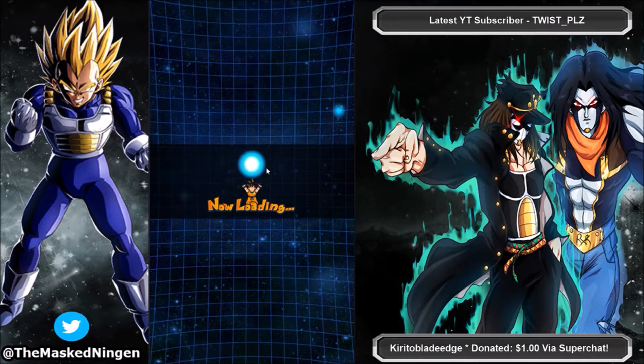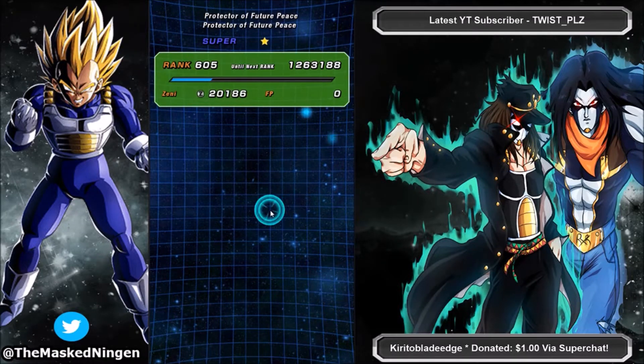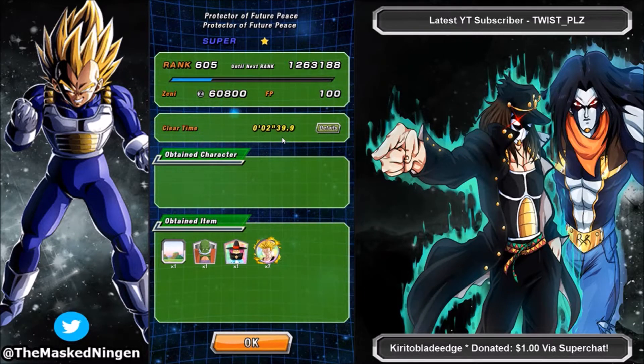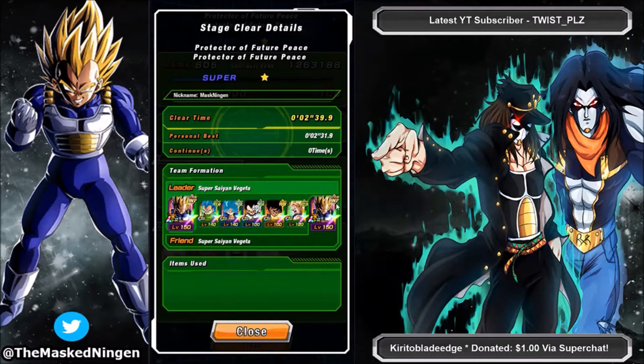Our Dragon Ball Seekers run has been the quickest so far, coming in at around two and a half minutes or maybe even under. This run came in just over two and a half minutes — probably slightly slower than the Dragon Ball Seekers team, but still incredibly easy.